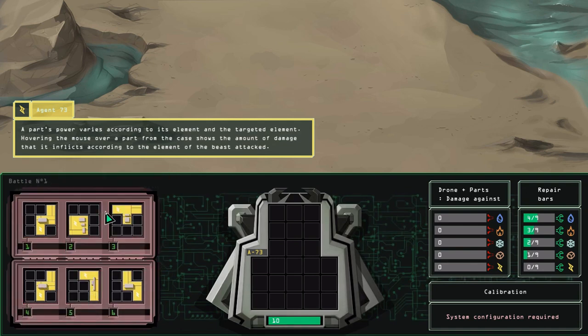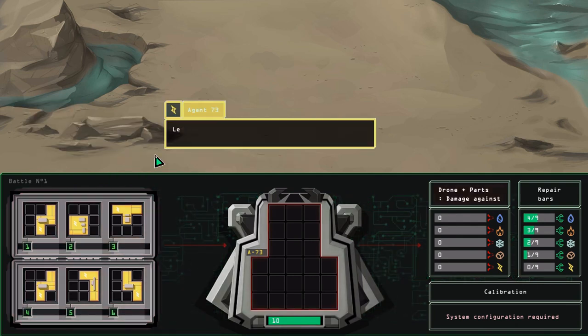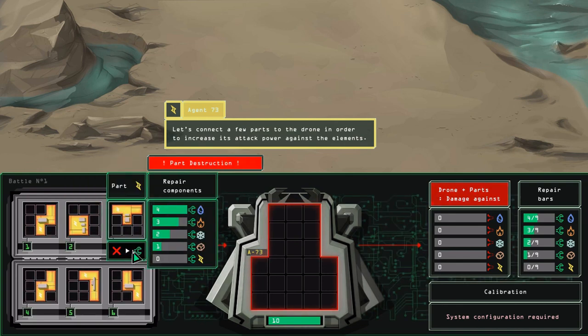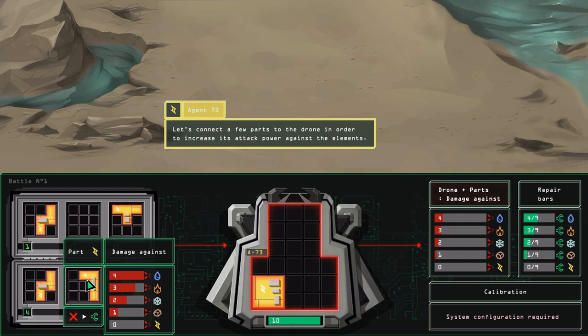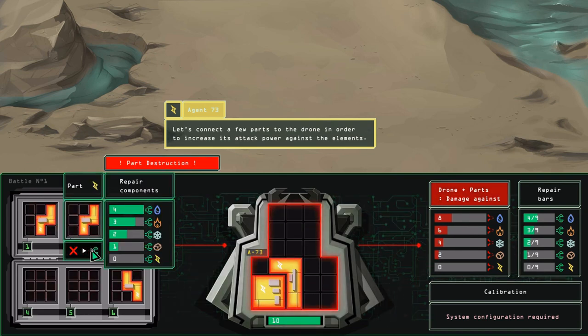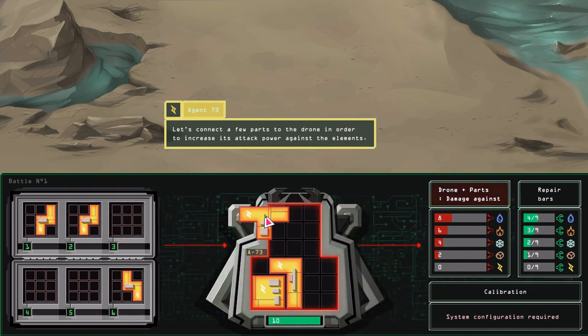It looks like Tetris. You can see that it does the most damage against water-based enemies. Let's connect a few parts to the drone in order to increase its attack power. So, what are these? Let's put a part here. Okay, so we'll be doing four damage. Let's do a part here. Can I rotate this? Part deconstruction - I don't want that. I can't seem to rotate it, so that will have to be it.